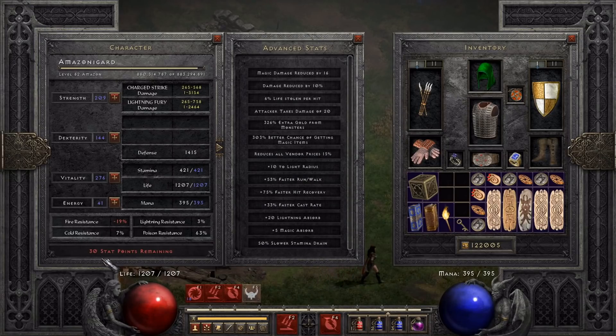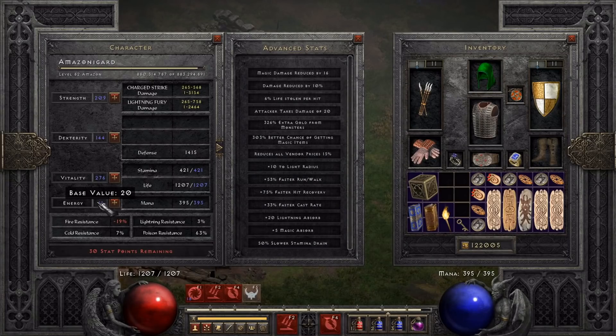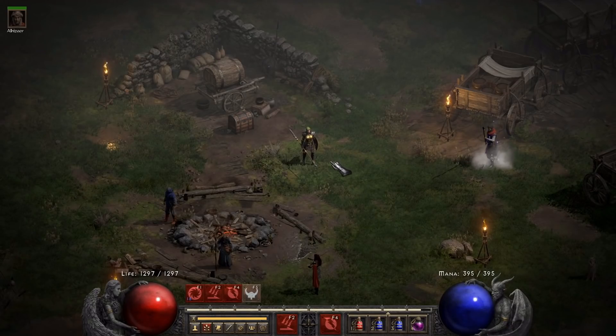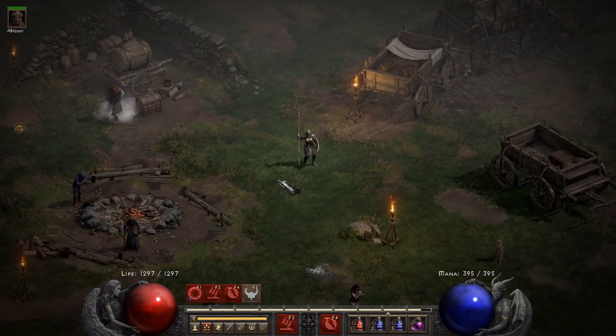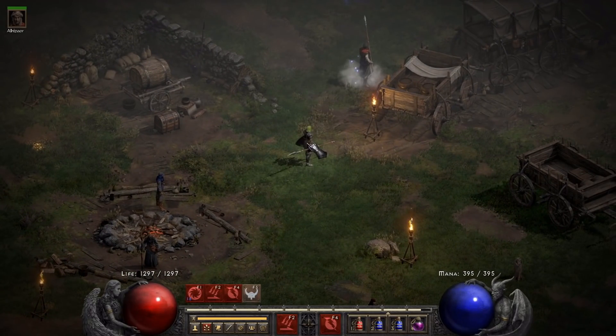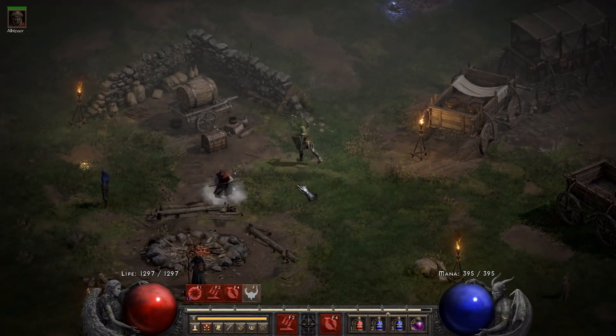I have some stat points stashed — I'm not sure what I was holding out for. I got enough strength for the Monarch, so there's nothing else really that I need to stash these points for, so I'll just go ahead and dump these while I'm thinking about it. I don't need max block; I'm not in melee range that much. I do use charge strike a little bit to finish off individual mobs. I think the problem with what I'm doing is I have a bad habit of trying to kill everything. With the Javazon, you want to just get large packs, burn them down, and move to the next large pack — that's probably slowing me down overall.